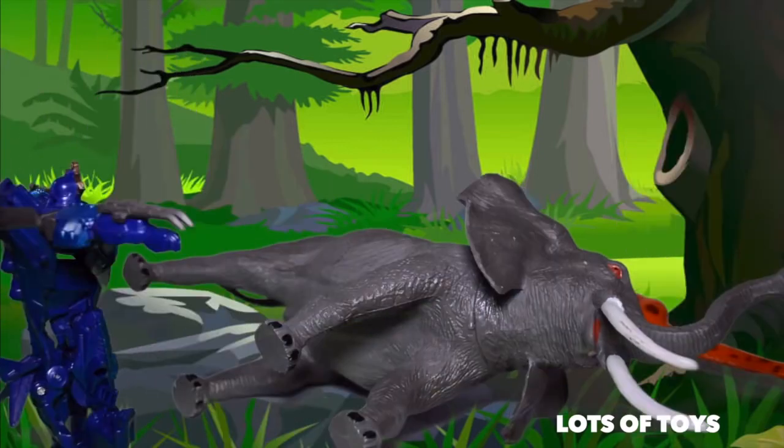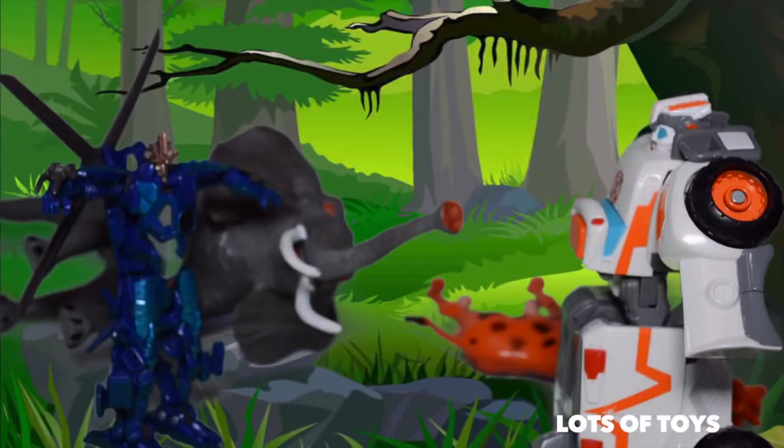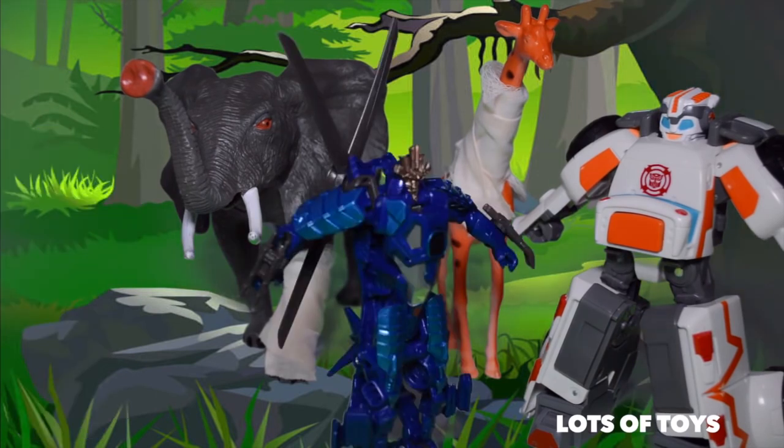It looks like this elephant is hurt, as well as this giraffe. Medic Spot, to the rescue! Drift, what's going on here? There has been a fight in the forest. All these animals have been fighting and trampling each other. Now the elephant and the giraffe are hurt. Don't worry, I've got this. The giraffe sustained some damages to its neck and its upper body, and the elephant has a broken leg. But I've patched them up and they will be alright. Great job, Medic Spot.